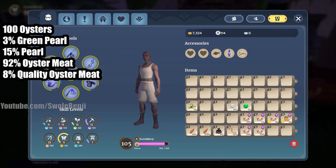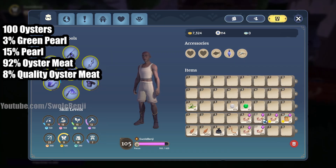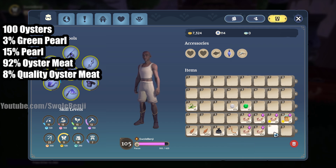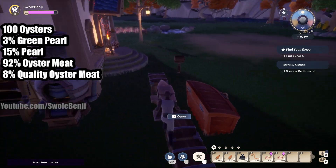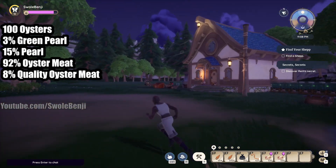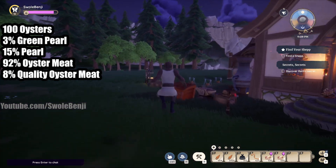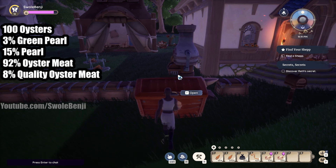That's them's the breaks — 15 pearls, three green, and only eight quality oyster meats. The percentages might be different of course, but we just did 100. Maybe we need to do 1000, but that would take so long to farm — I might be down for it if I do more pearl runs.